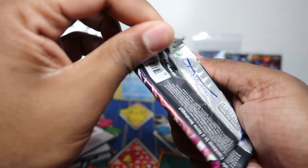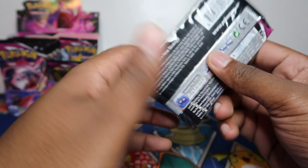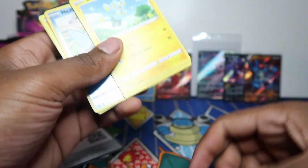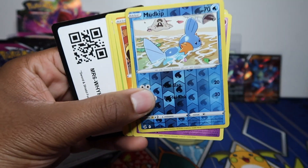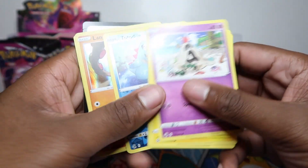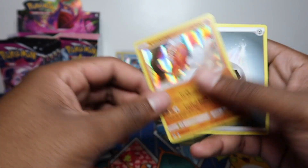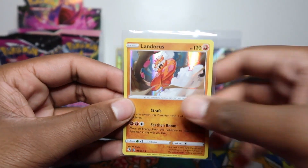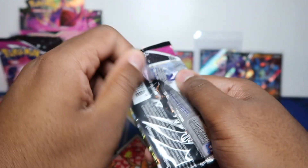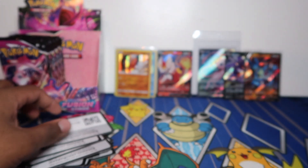Nothing there, got Yveltal. A Granbull and got to love the Mudkip — let me know if Mudkip was the starter you picked from that generation. Totodile from Gen 2 as well — let me know if you'd pick Totodile. Landorus here — let me know if you're a Landorus fan. Landorus holo, let's go! Putting out the holos — it's been a decent box so far.